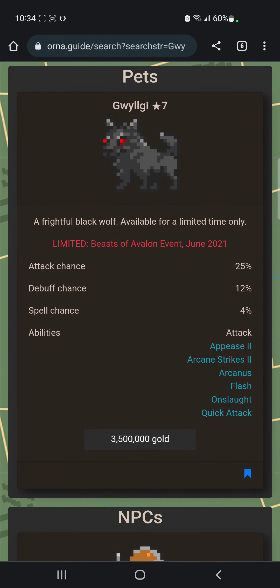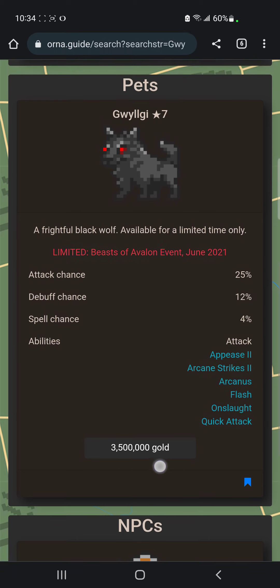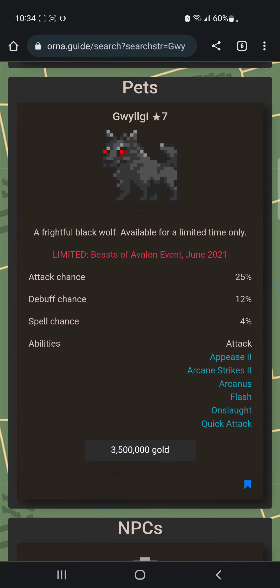The next pet is Gulgi, and that pet is really nice early game but obviously you'll outgrow it. The good part is you only spend gold, so this one is a must pick up for me.